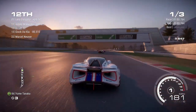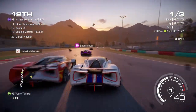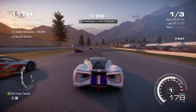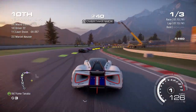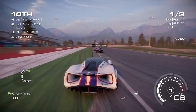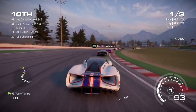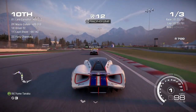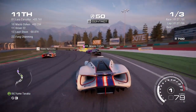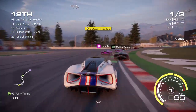A reasonable start then, some slow progress. A bit of contact as we're trying to hold our position on the inside. We can brake late there and gain another place — up into 10th place now. Leader is about 3.5 seconds ahead. There's one of the gates and here's the other one. We are on a good line here to take that, so we will — that will give us a good boost.